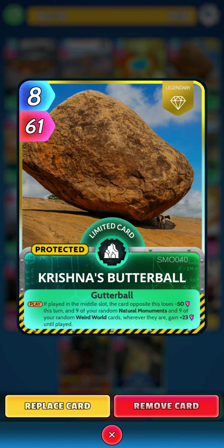Then we have Krishna's Butterball. On the play, if played in the middle slot, the card opposite this loses 50 power this turn, and 9 of your random Natural Monuments and 9 of your random Weird World cards, wherever they are, gain 23 power until played.